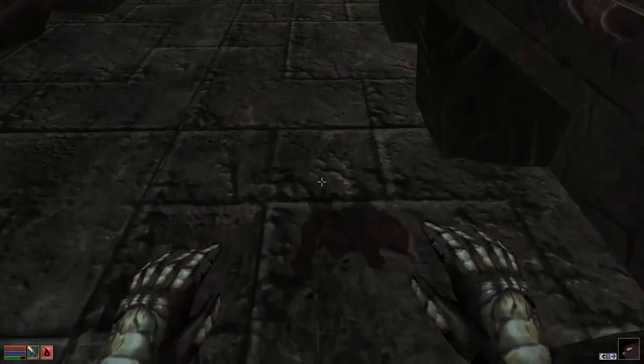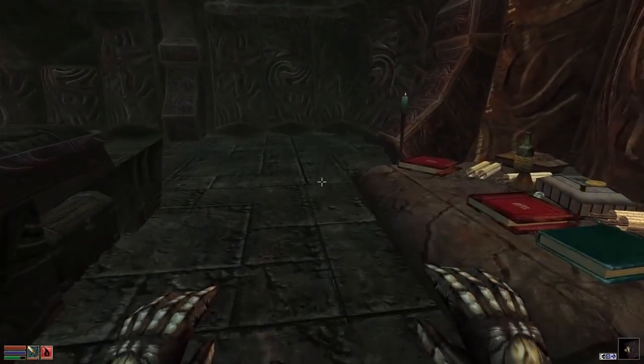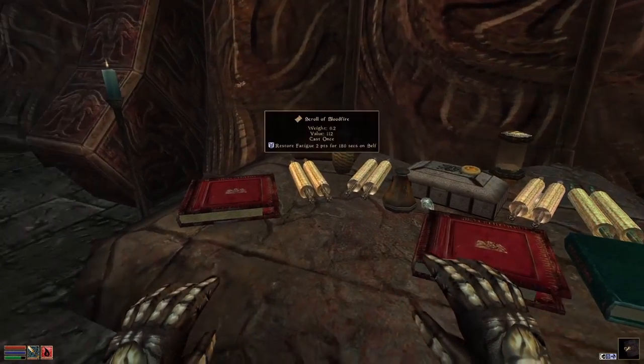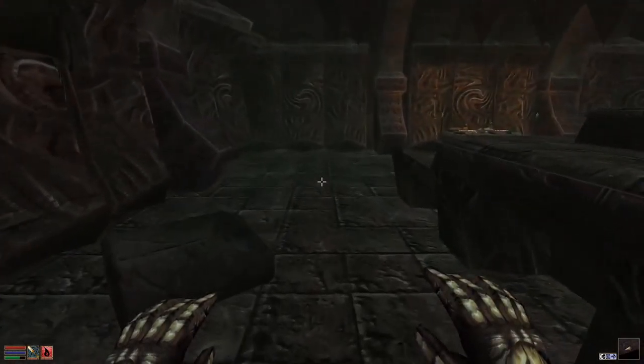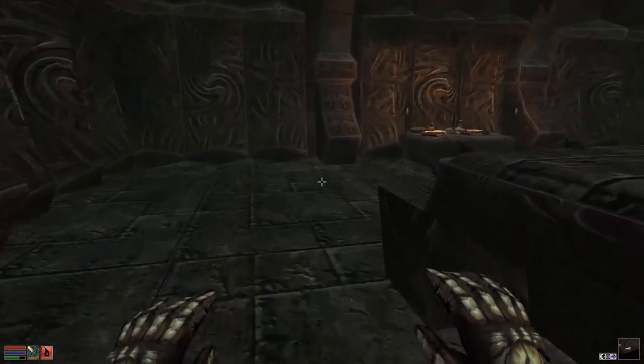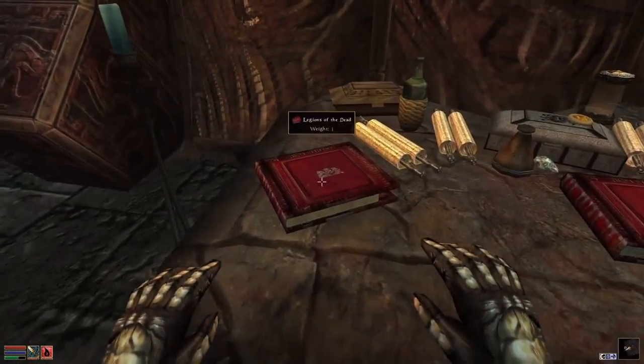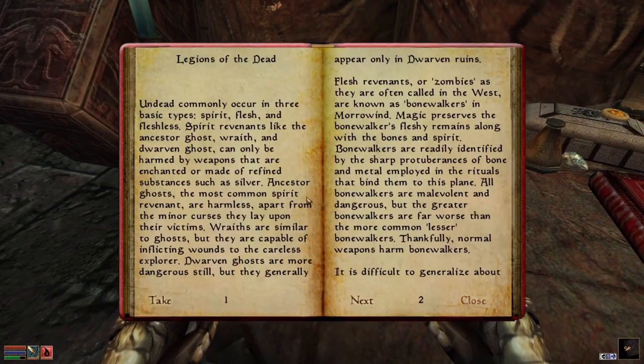We were ignoring her, who is our mission target, and were exploring these beautiful Daedric Ruins of Sheogorath. There is someone standing above this. There are chests and scrolls — Legion of the Dead, Spirit of the Daedra.